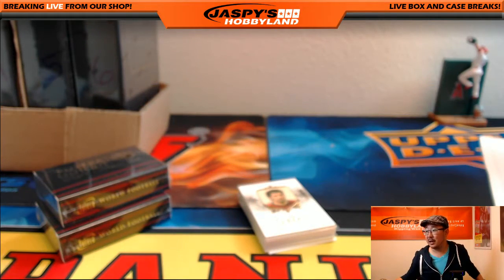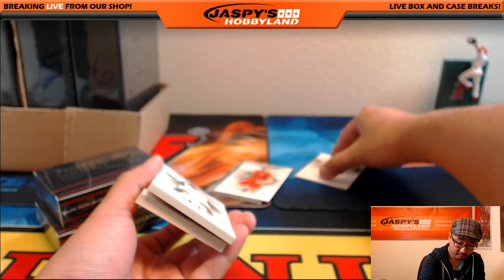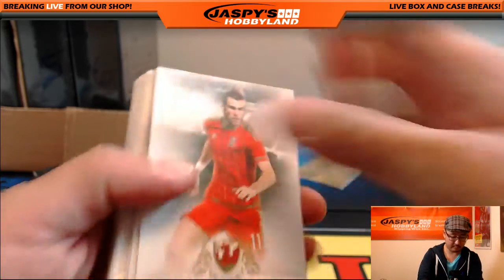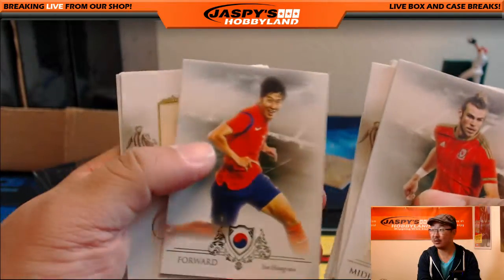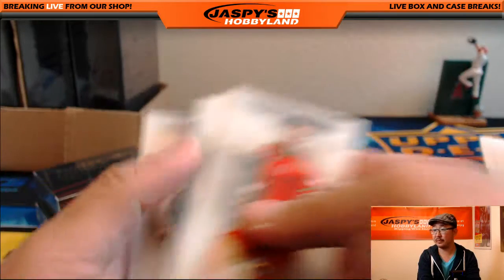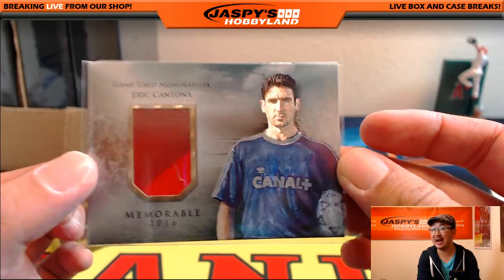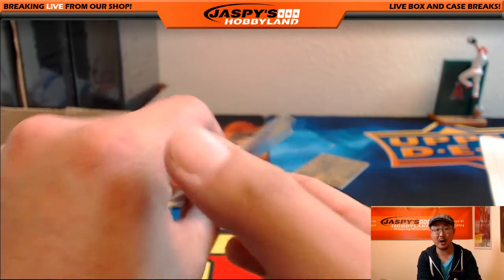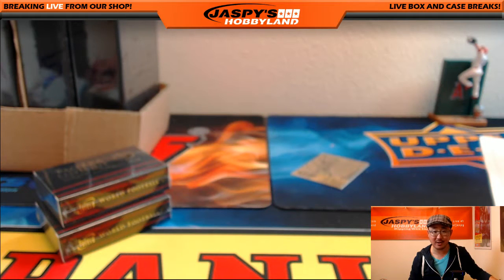Next one looks like this might be the autograph. It's a one-per-box autograph. And there it is. We've got Gareth Bale, who scored a brace in a recent Wales qualifying match. And nice — two-color patch, Manchester United legend Eric Cantona. 34 out of 99. If you go to our website and click on the random letter break, we will have the link to the code. But remember, it's a one-time use only code, so if you're intending to sell these cards, don't use those codes.